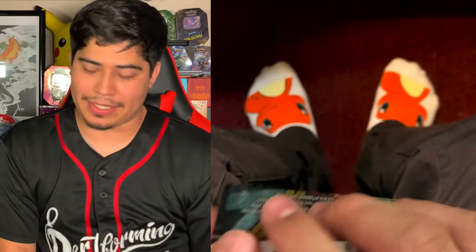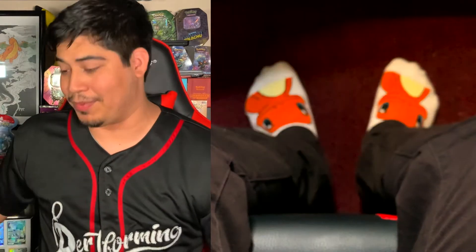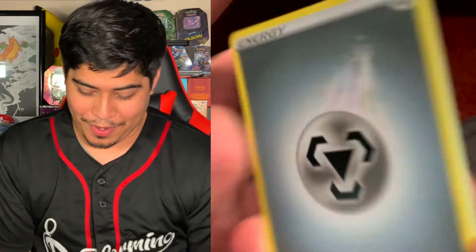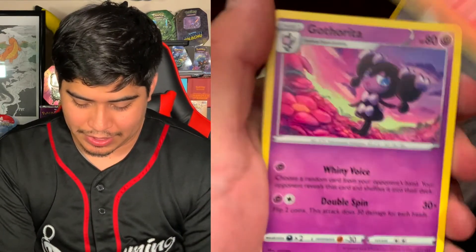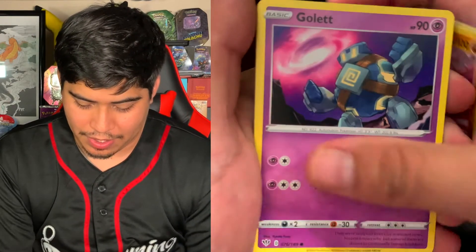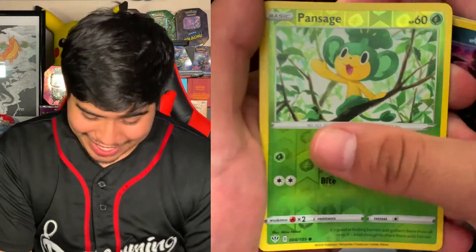We're going to go for that last Darkness Ablaze. We still got the other Vivid Voltage to go. So far this Charizard Chase has been a complete success because we got one Charizard. We got Steel Energy, Hiding Dark Energy, Fletchinder, Gothorita, Larvesta, Hippopotas, Golett, Skitty, Dino, Pansage Reverse Holo, and the rare is a Kangaskhan Non-Holographic.